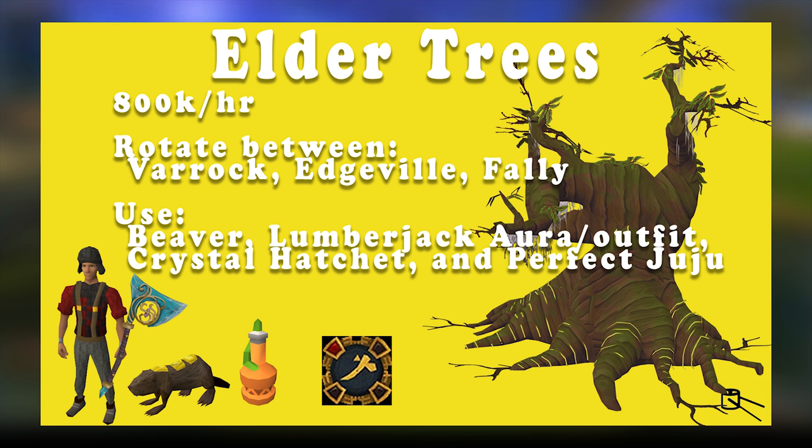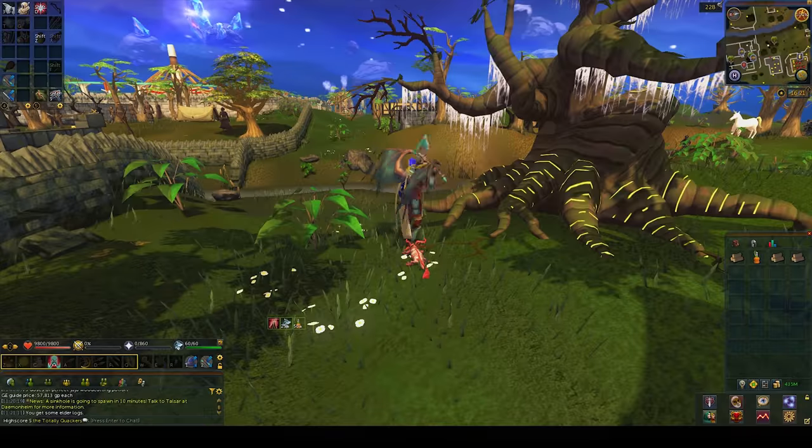You should use a beaver, lumberjack aura and outfit, a crystal hatchet, and a perfect juju woodcutting potion. I advise that you use the Varrock, Edgeville, and Thalador elder trees.